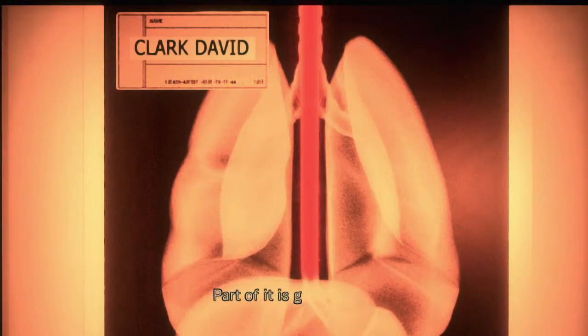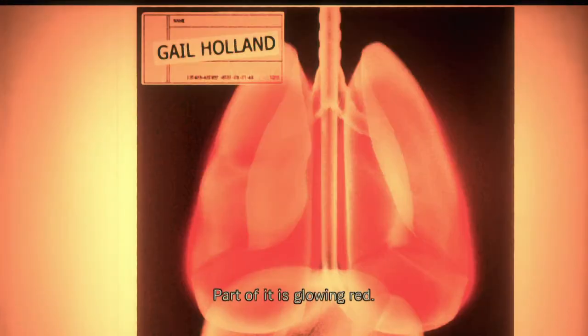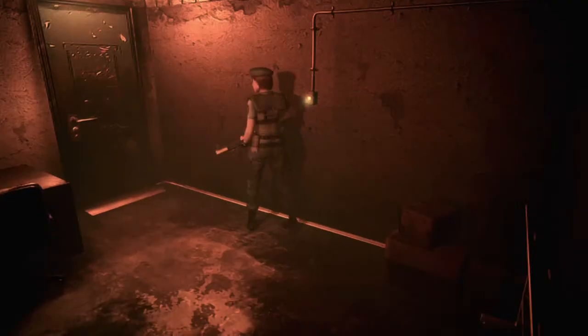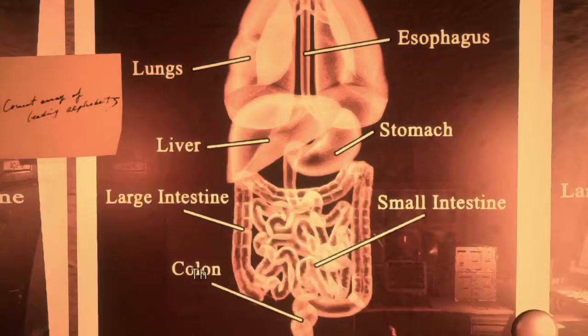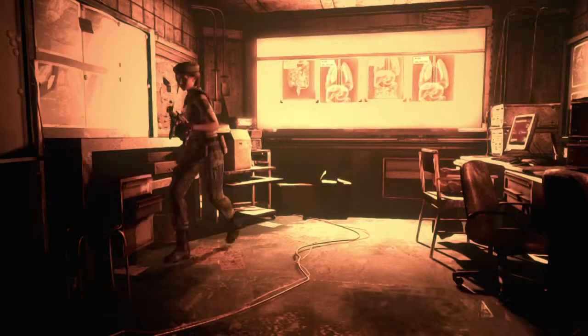You go back to the vital organs part and read which part is which. The actual word you get is CELL — C-E-L-L. It's the colon, then the esophagus, then the lungs and the liver. That's what you do to get all the passwords. That's basically the room where you get the password.